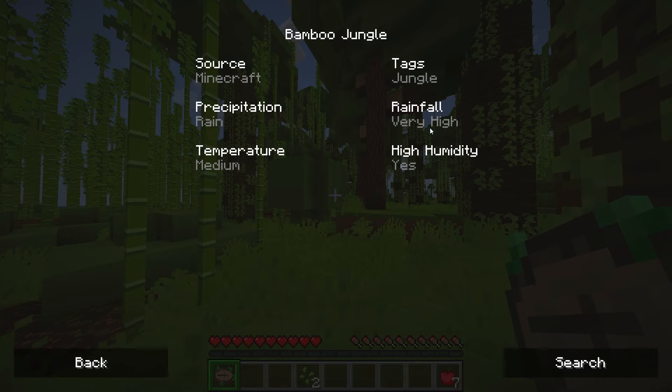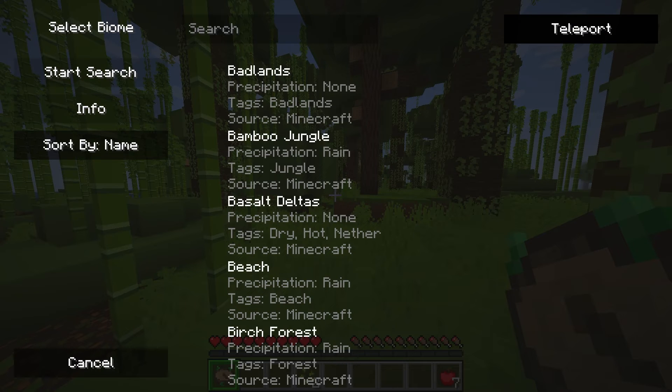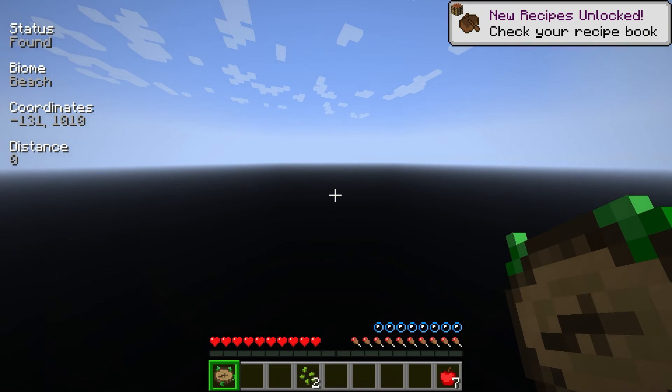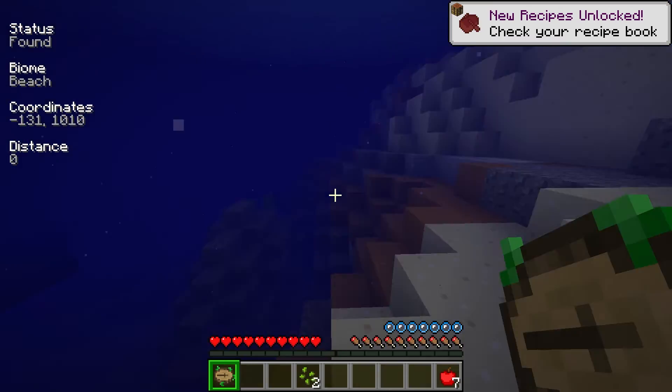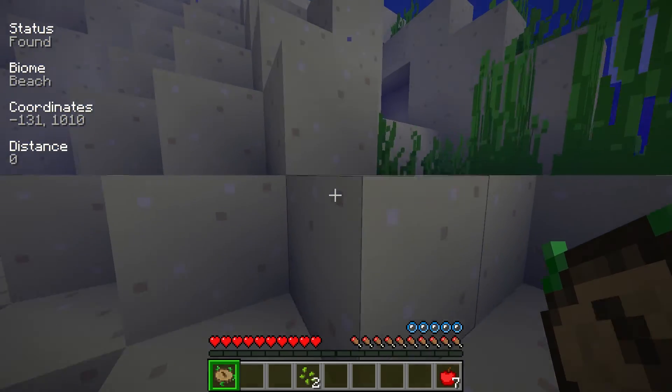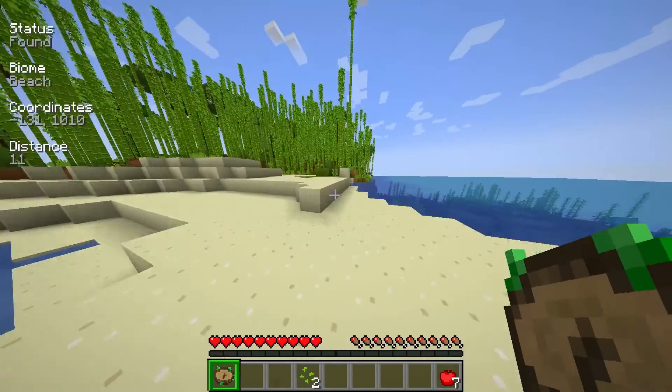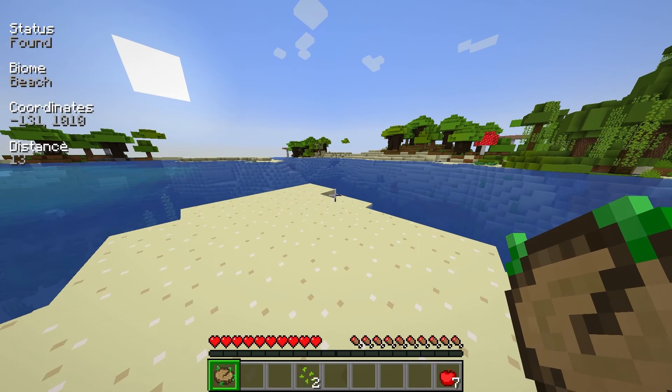This is beneficial if you're looking for specific biome attributes instead of just the name. With the teleport button, you can teleport to the coordinates of a currently tracked biome. Keep in mind that only players with teleport permissions are capable of using this feature, so you will have to be opped to do this. There's also a risk of teleporting into a wall, so we do advise only using this feature in creative mode so that you can get yourself out.